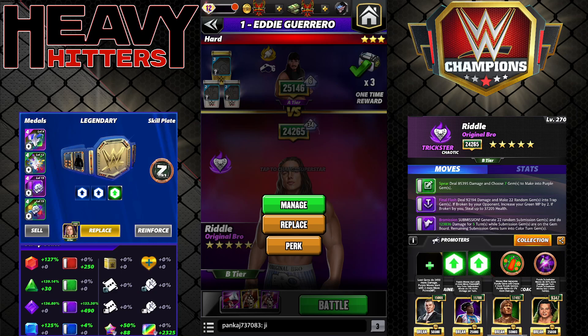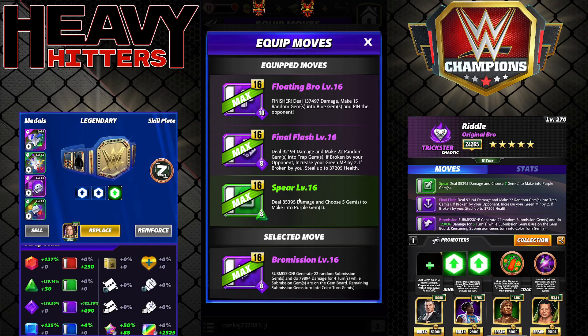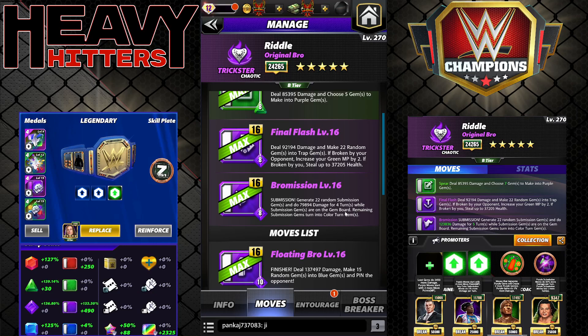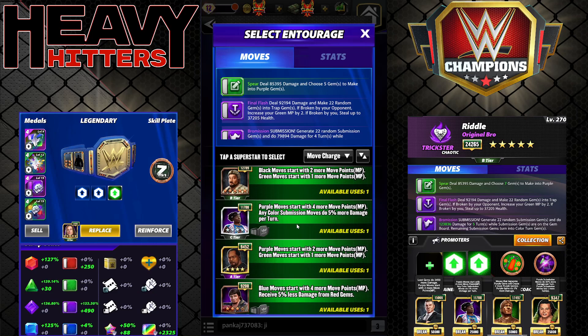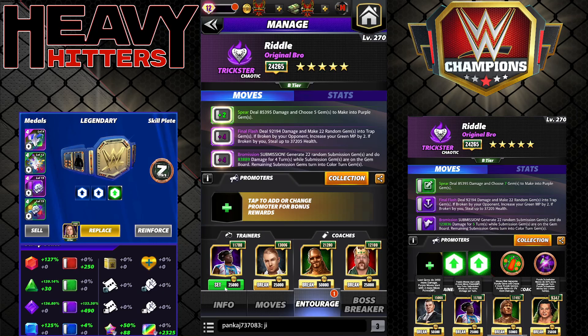Another variation — you can start with a lot of different MP trainers for Riddle. Yes, it is dual color on lots of them, but he's really versatile and I like that. The move you haven't seen yet is Bro Mission, his sub: generate 22 random sub gems doing 79k damage for four turns, remaining gems turn into color turn gems. We're starting double purple. The goal is to throw the trap gems out, which will charge our green move — that reloads everything again. With an all-heart skill plate, the sub would do a lot of damage.